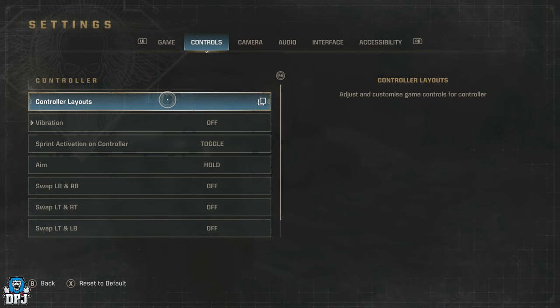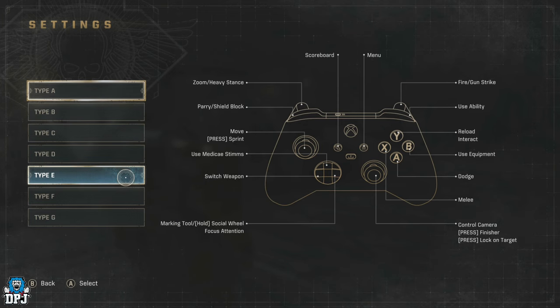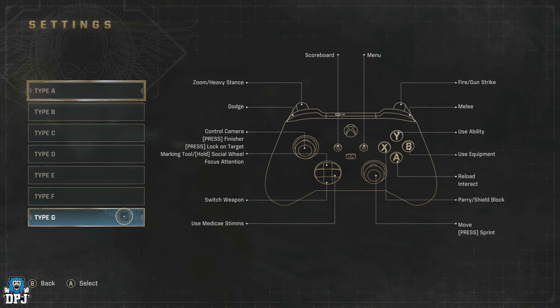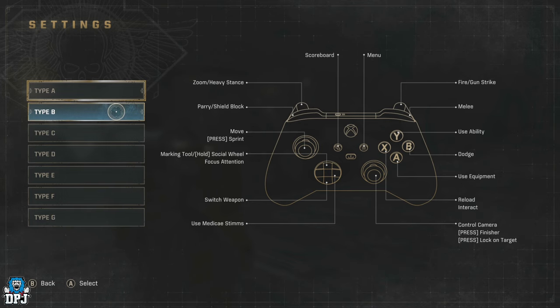The next tab is Controls. On console there are plenty of different controller layouts to choose from. I had difficulty getting used to the grenade button being where my jump button normally is. When you get overwhelmed — which happens quite a lot — and you're not really thinking, you'll press that button thinking you're playing another game and just drop a grenade at your own feet. I've done this multiple times. Thankfully grenades don't seem to hurt you as much as in other games, but you do waste them more often than not.